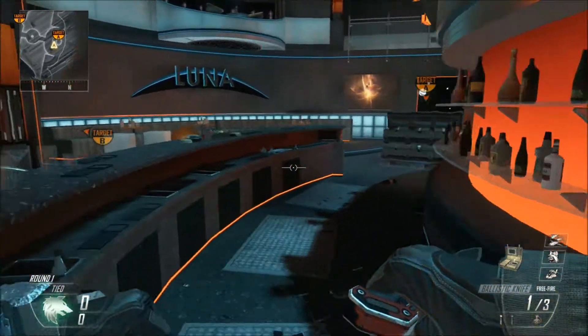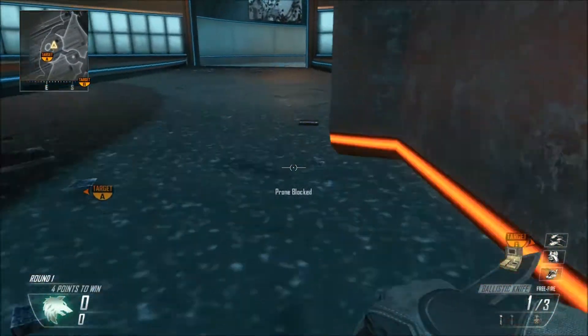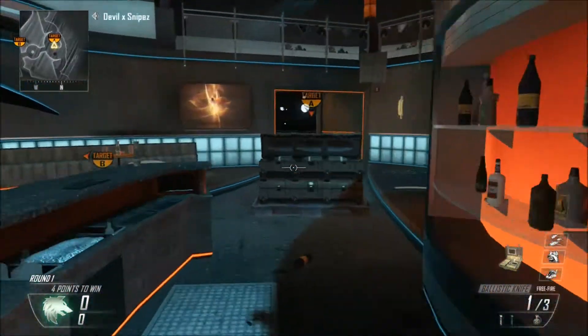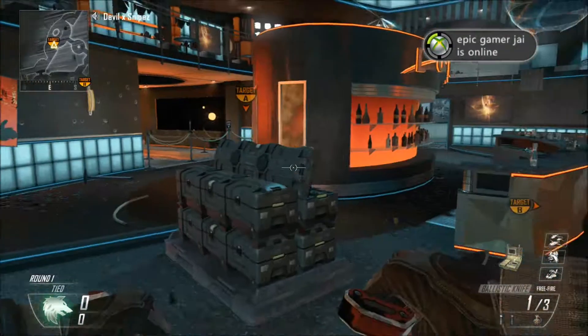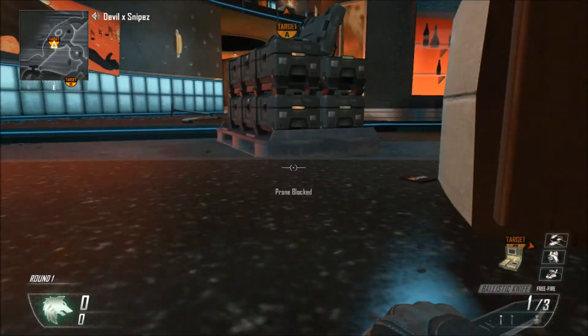Another one could be somewhere here, up against this little pillar — just hold a grenade. And then there's another one here where you just back up into this couch and hold a grenade. You can basically back up anywhere you want — you can back up here and just hold a grenade.